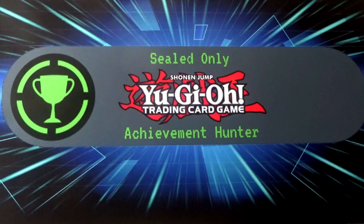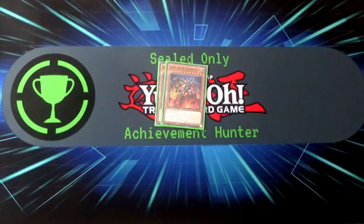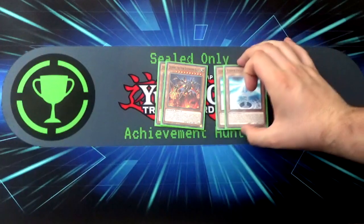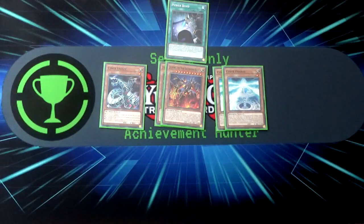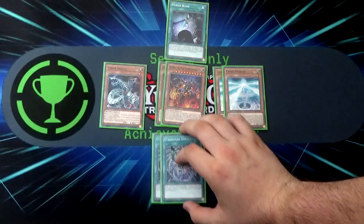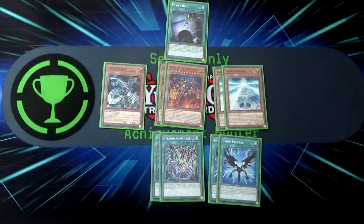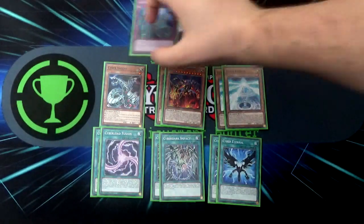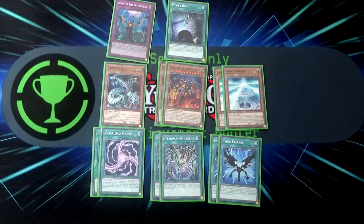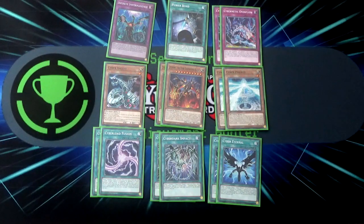For our side deck we're running two copies of Jizekiru, two Cyber Pharos, one Cyber Valley, our final Power Bond, two Cyberdark Impact, two Cyber Eternal, two Cyber Load Fusion, the final copy of Infinite Impermanence, and two Cybernetic Overflow.